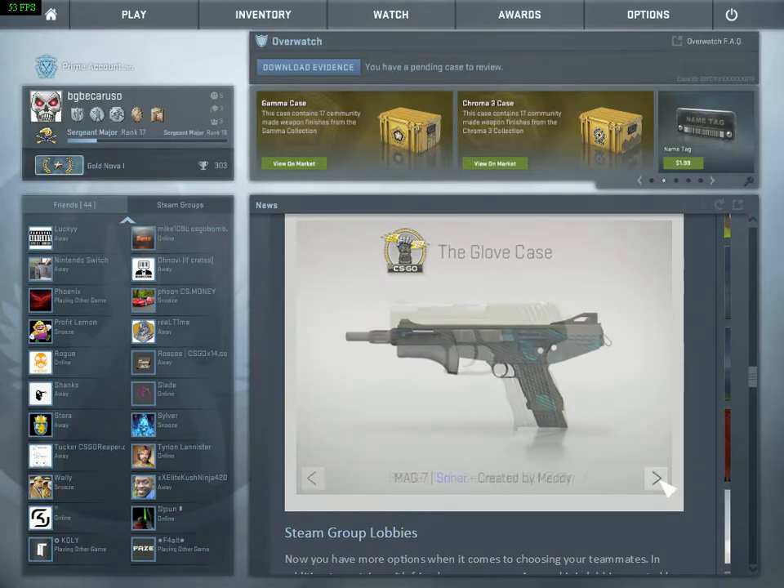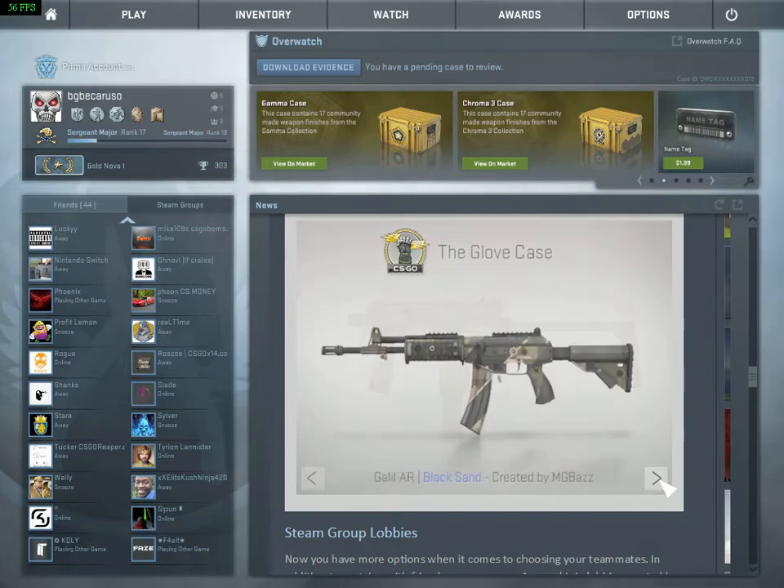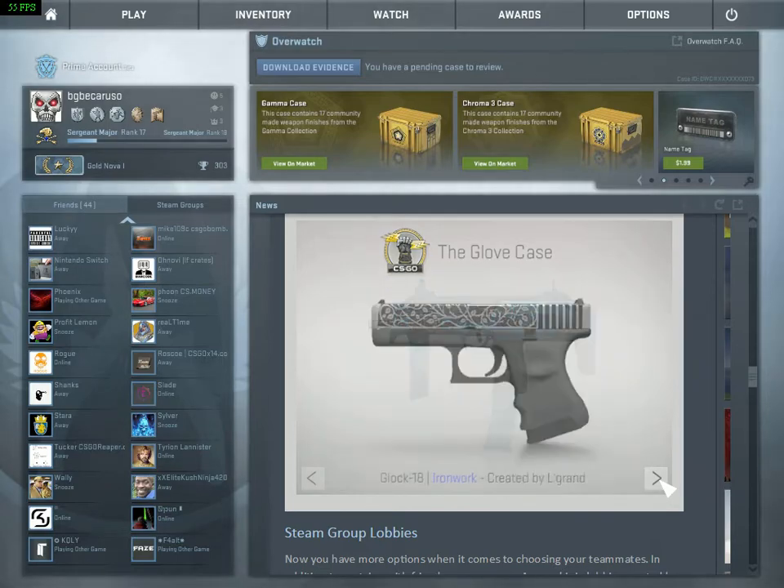Mag-7 Sonar — it's gonna get cheap. All these skins, they're gonna get cheap eventually, looks cool. MP9 Sand Scale — I don't know. Galil AR Black Sand. MP7 Serious, that is a really nice skin, I have to say. Glock 18 Ironwork — it reminds me of a dragon tattoo, just a little more detailed and a blue.